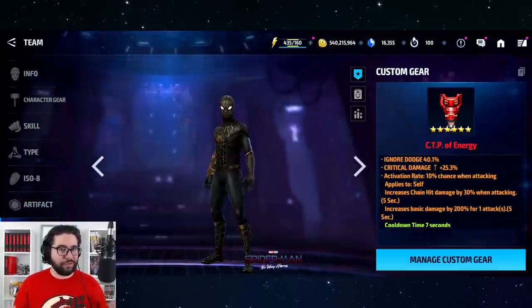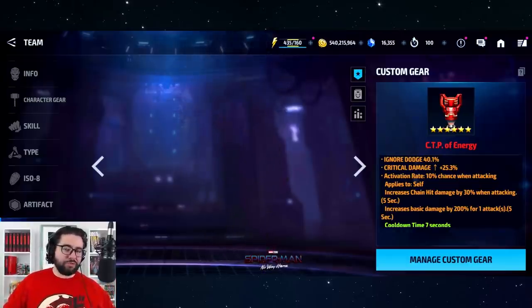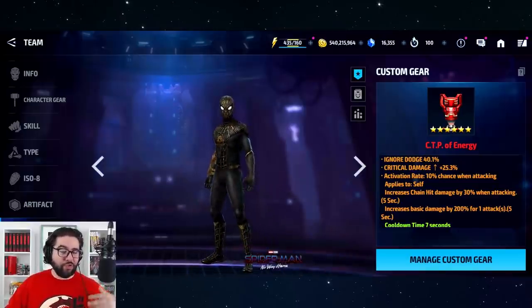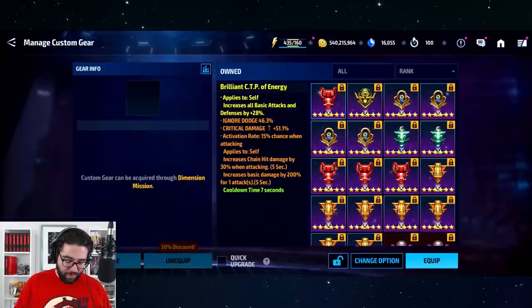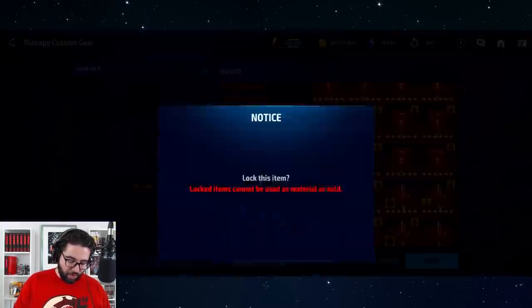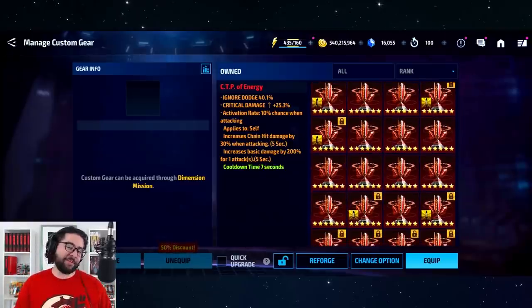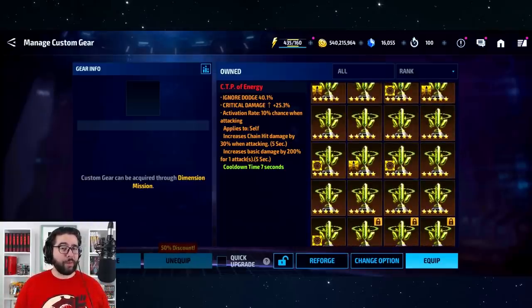But instead of doing that, what if you built the ultimate obelisk for Spider-Man? That's what I'll be showing you today, and this will also double as a general guide for how I roll and how I try to make new obelisks for character testing. I'm going to unequip this CTP of Energy, because I know how good Spider-Man is with it — I actually want to go back and see how good he is with just an obelisk, and then try new things like a Mighty Destruction.